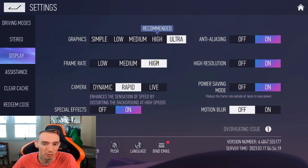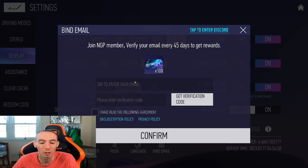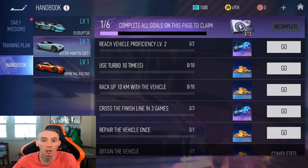Go to Display and adjust settings depending on your device. By default the frame rate is set to medium, so bump it up to high. Finally, go to Bind Account and enter your email address — that way you'll get 100 vouchers.